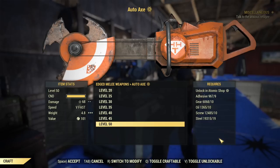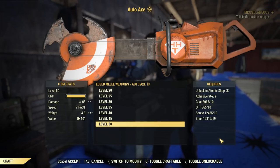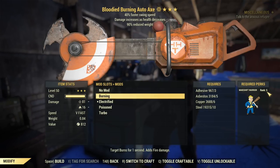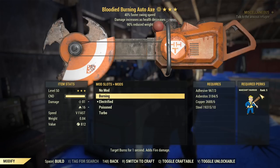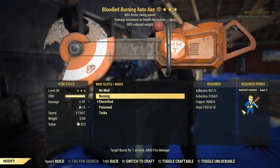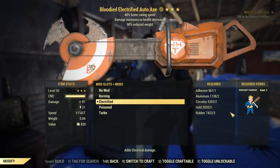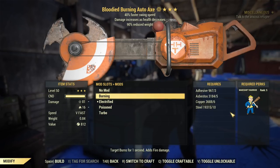You do not need any perk in order to craft a basic version. Now, the modifications. You will be able to put 4 different modifications. They will require Makeshift Warrior rank 5, so you need to max that out. I still recommend maxing Makeshift Warrior if you want to use this weapon, as you will need it — the weapon can use extra durability from it. The modifications are not expensive really; the price varies slightly depending on which mod you want.